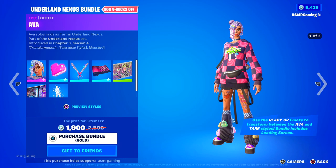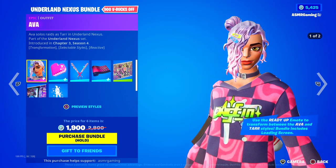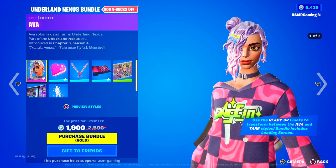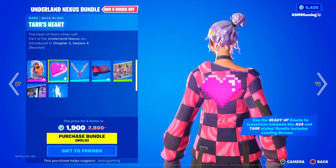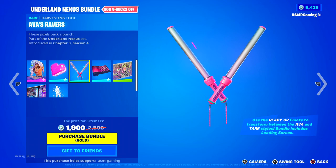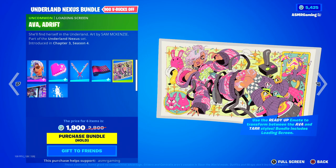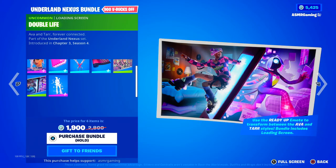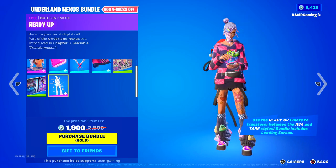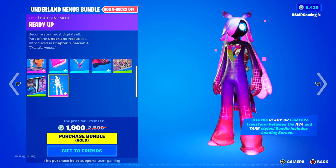Down here we have a newer skin — the Underland Nexus bundle with the Ava skin. 'Ava solos raids as Tar in Underland Nexus.' Cool skin — I love this second style, looks awesome. Very unique Fortnite skin. Comes with Tar's Heart back bling — 'The heart of Ava's other self.' Ava's Ravers — 'These pixels pack a punch.' Nexus Counterpart wrap looks great. We have the Ava Drift loading screen and the Double Life loading screen — 'Ava and Tar, forever connected.' And the Ready Up built-in emote — it's a reactive transformation emote.